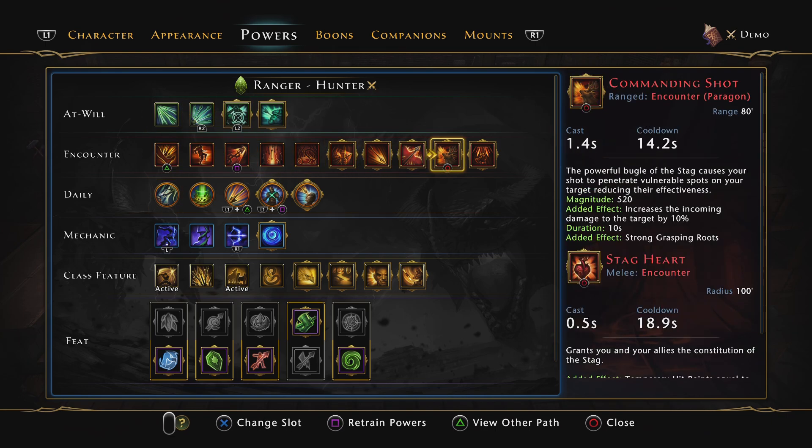Commanding Shot is a ranged encounter — when you use it, the enemy takes 10% more damage for 10 seconds. What's nice about this debuff is it's unique. A lot of debuffs on multiple character types are the same, so they don't stack. For example, the Warden has Thorn Ward, but that's the same debuff as on the Guardian Fighter and the Rogue — if all three use it, only one works. But if you're the only Hunter in the group, this buff will work every time. We very rarely should not be using it — yes we lose damage, but the group does way more damage.